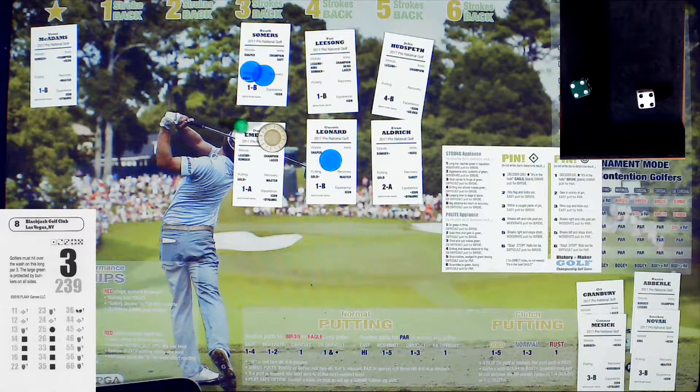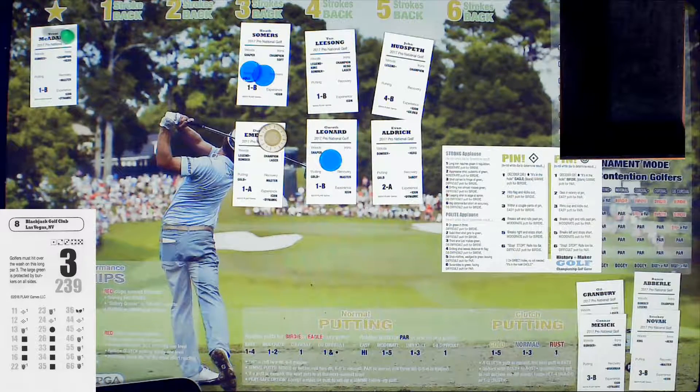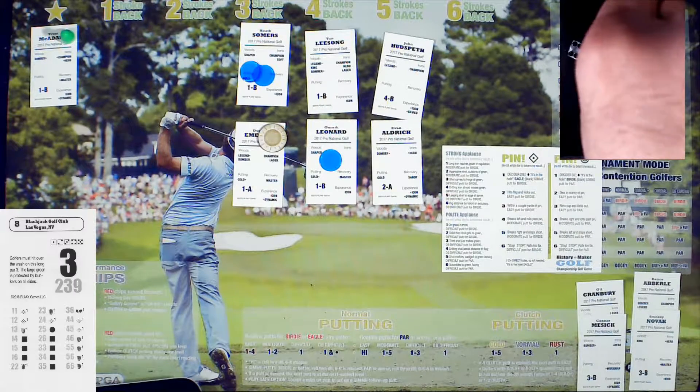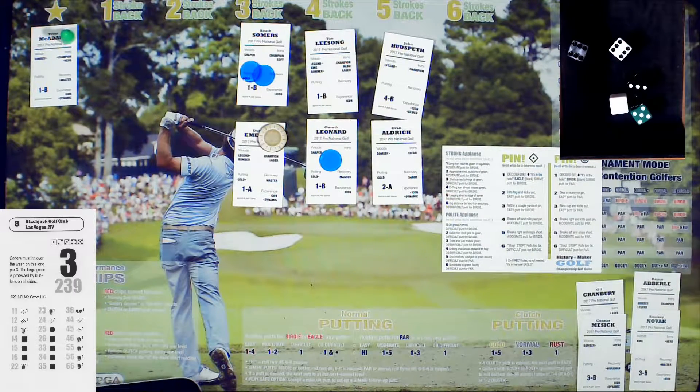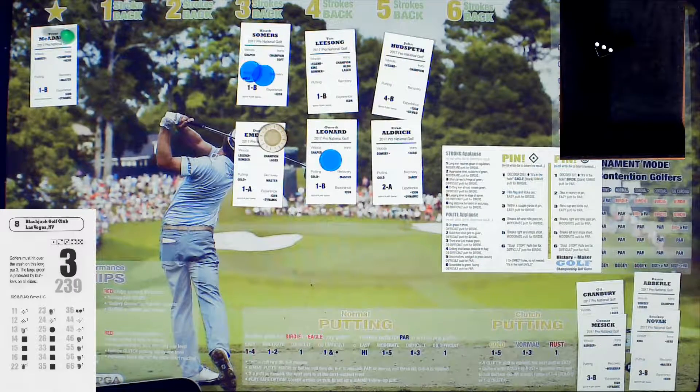That double bogey could just destroy Emmerich — it could really mess with his head. On to Trent McAdams. Everybody else is hoping he stumbles here at some point, but no — he's got the six on the white die, so he's just going to take an easy putt for par and stay right where he's at. Not even going to risk it.